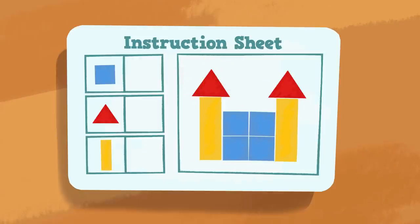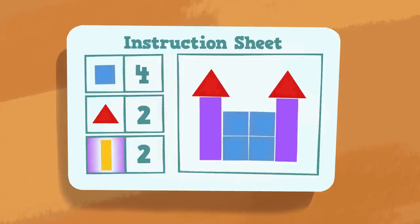Awesome! Okay, let's see... The castle is made up of squares, triangles, and rectangles! Now we need to see how many of each shape we need! Let's count the squares: one, two, three, four! We need four squares for the castle walls! And we have one, two — two triangles for the top of the towers! Now let's count how many rectangles we need: one, two... We need two rectangles for the towers!